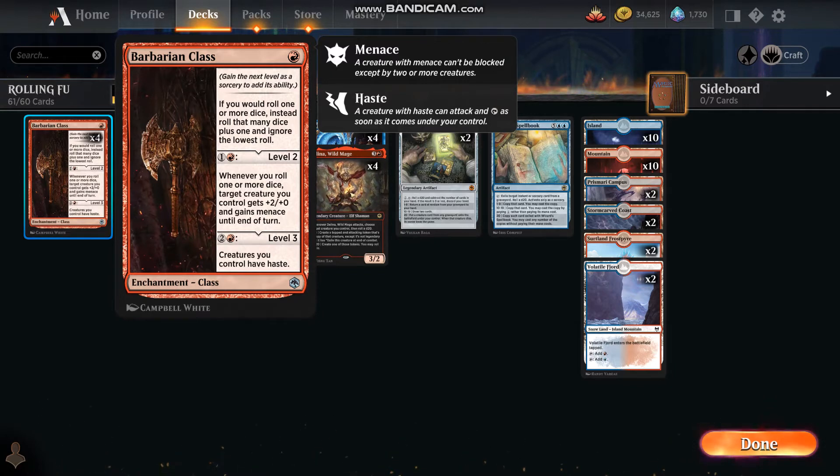We start with the one red cost Barbarian Class. If you would roll one or more dice, instead roll that many dice plus one and ignore the lowest. For one colorless one red, we get a target creature gets plus two plus zero and gains menace until end of turn. And then for another three mana — two colorless one red — creatures you control have haste.